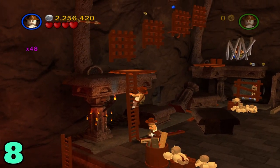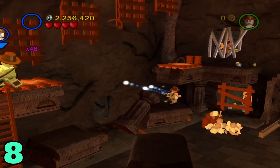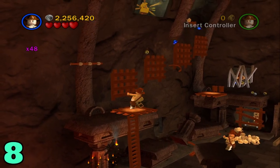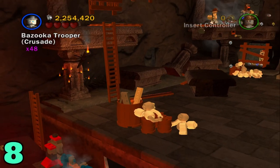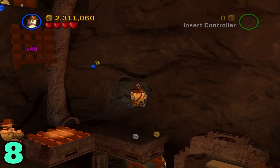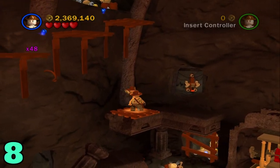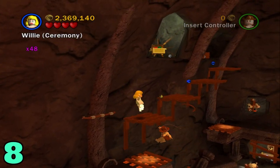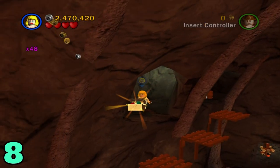Artifact number eight will be in the same area. Swing across as Indy, switch to someone with a bazooka, destroy that wall up there, hop in here and pull this lever. Swing back across, then switch to a girl for high jumping to grab onto this, and make your way up these platforms and grab the artifact.